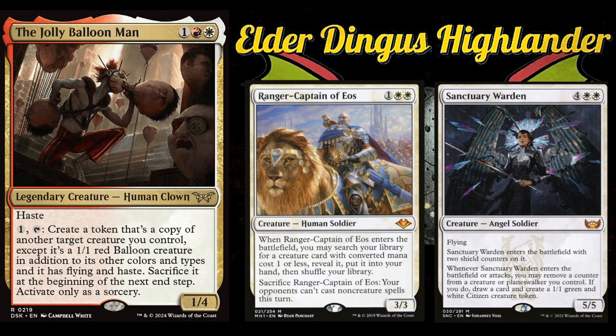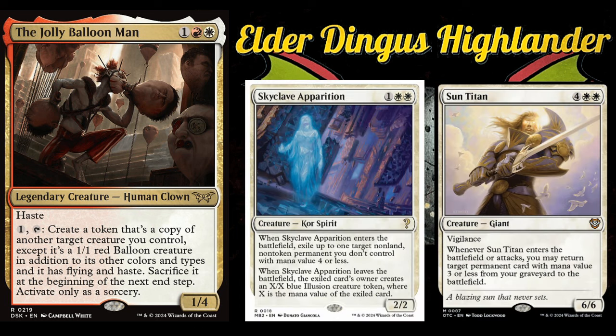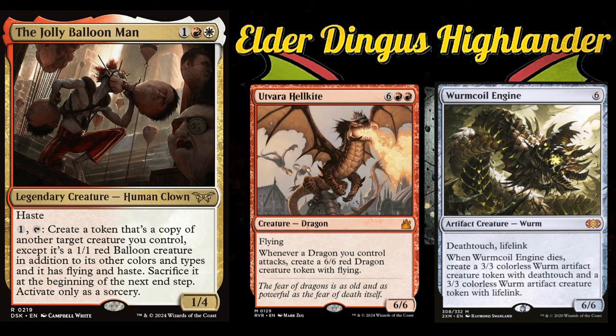When you make a copy of Sanctuary Warden with Balloon Man, it enters with two shield counters — the ETB trigger removes a shield counter, draws a card, and makes a 1/1; then when you attack with the token copy, it removes another shield counter, draws another card, and makes yet another 1/1. Skyclave Apparition is a great removal spell. Sun Titan gets your stuff back. Utvara Hellkite pumps out dragons. Worm Coil Engine produces Worm tokens.